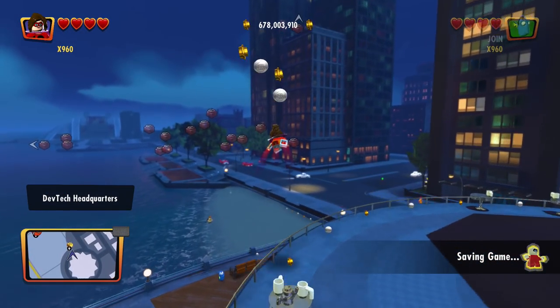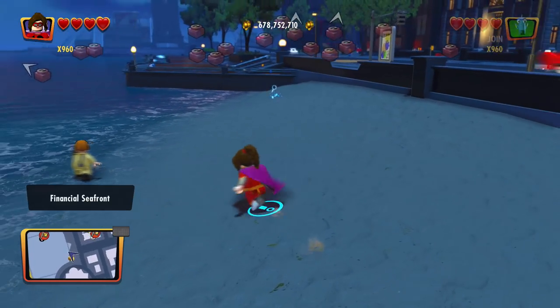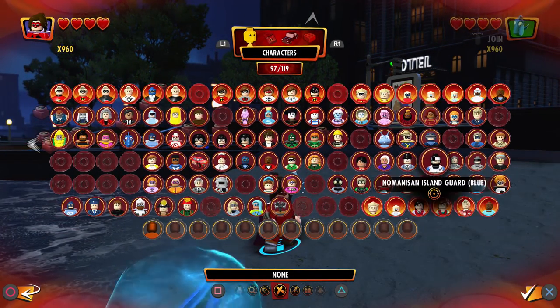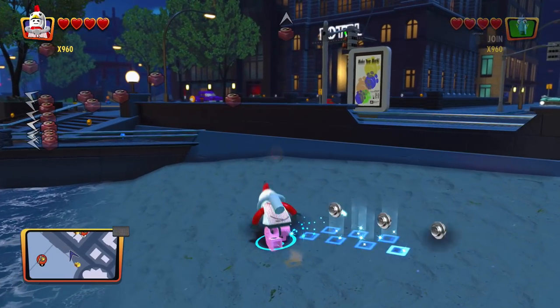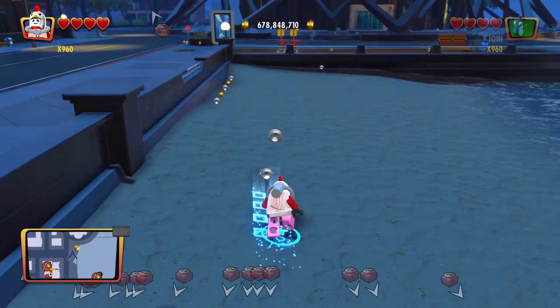Not much more to go — that's about 32 remaining. Looks like we have a use for our custom character again — let's go ahead and find him. Custom — chicken man. With the power of chickens, you can find a golden brick.